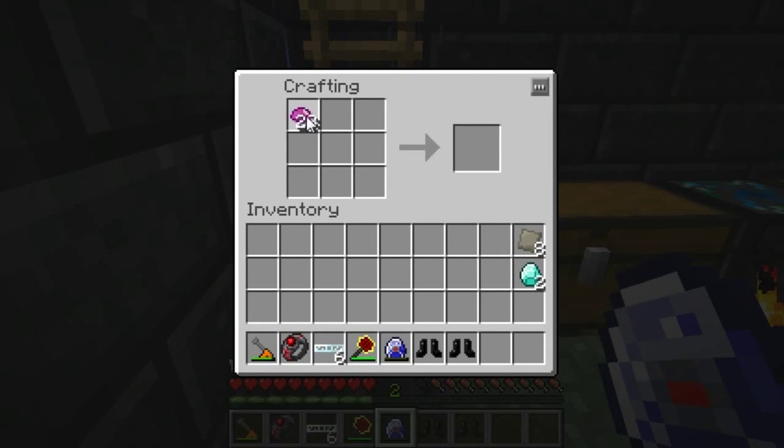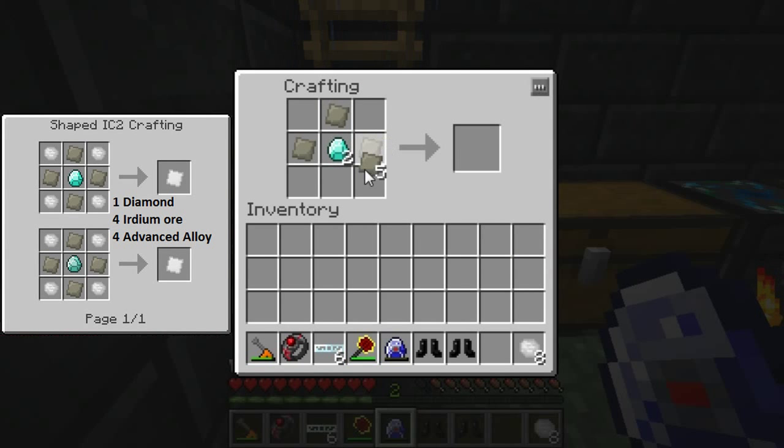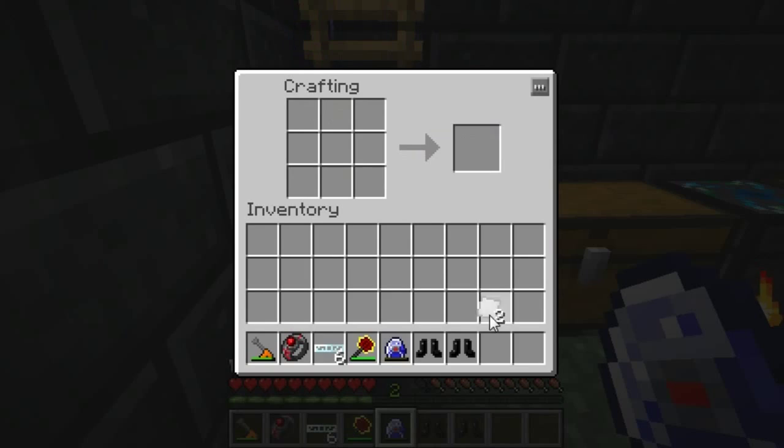We need to take this UU matter and convert it into iridium ore. That will give us our eight pieces of iridium ore. Next up we need to craft the actual iridium plates. We do that by placing the materials in the crafting grid like so. Fill in the remaining slots with the iridium ore, and as you can see that gives us our two iridium plates.